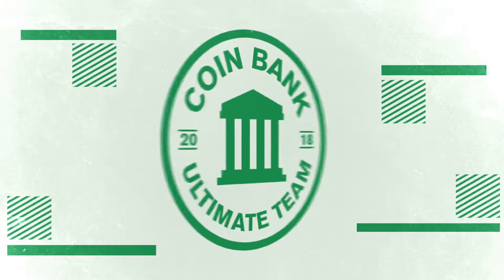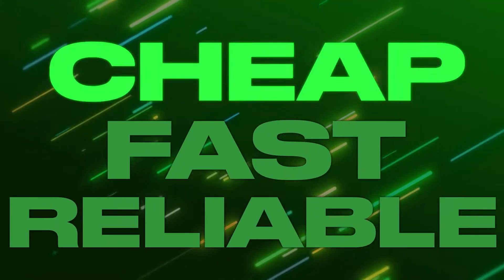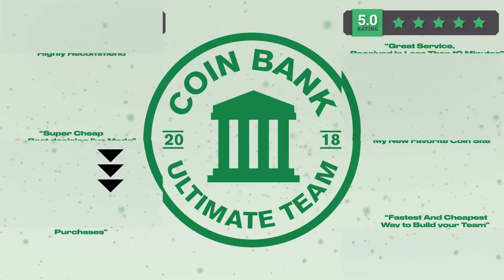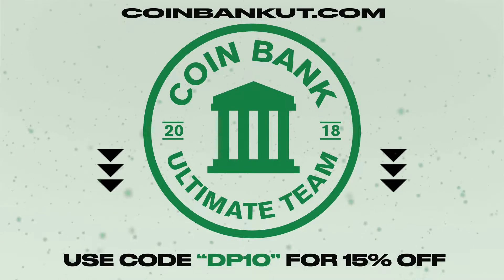If you guys are looking for the cheapest coins on the market, make sure to check out my sponsor CoinBankUT for the cheapest, fastest, and most reliable transactions on the internet. Make sure you use code DP10 for 15% off your order.